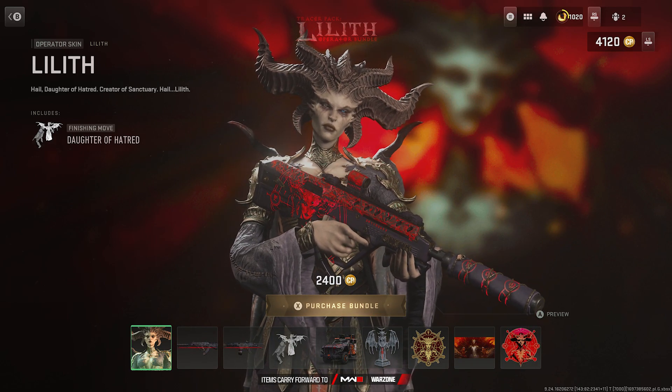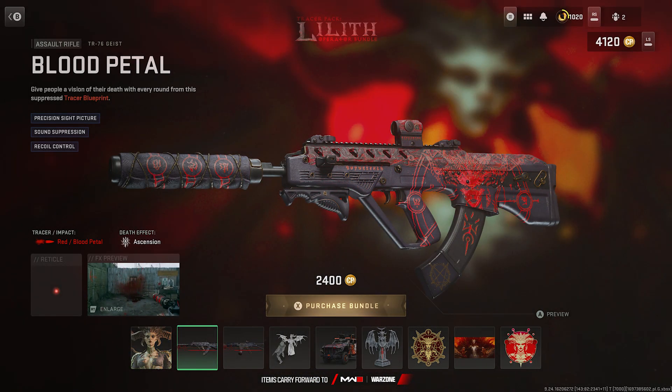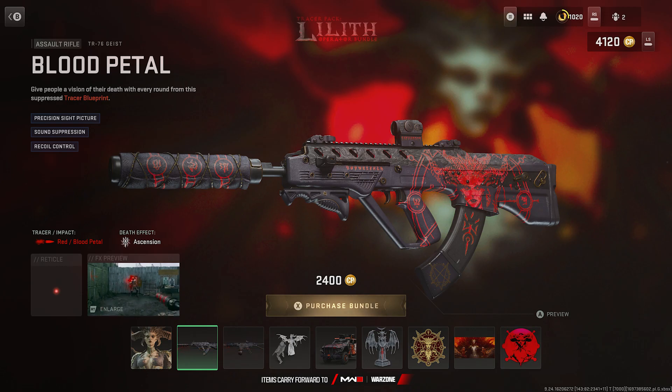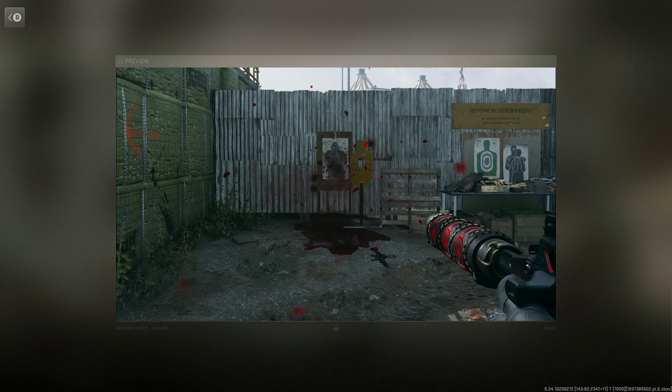This bundle comes with two different weapon blueprints. The first is for the new Geist AR, a new DLC weapon that came out this season, called 'Blood Petal.' Both weapons come with a red blood petal tracer and impact effect, plus the death effect called 'Ascension.' The second blueprint is for the ISO 45, also a new weapon from the battle pass, with the blueprint name 'Eternal Conflict.' Both come with those same impact and death effects.